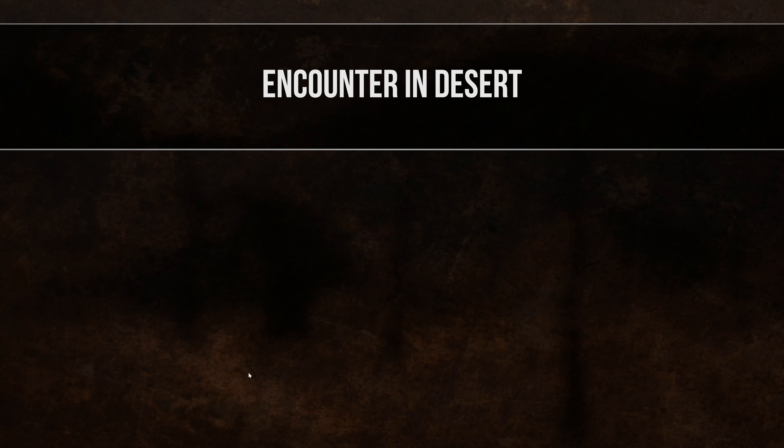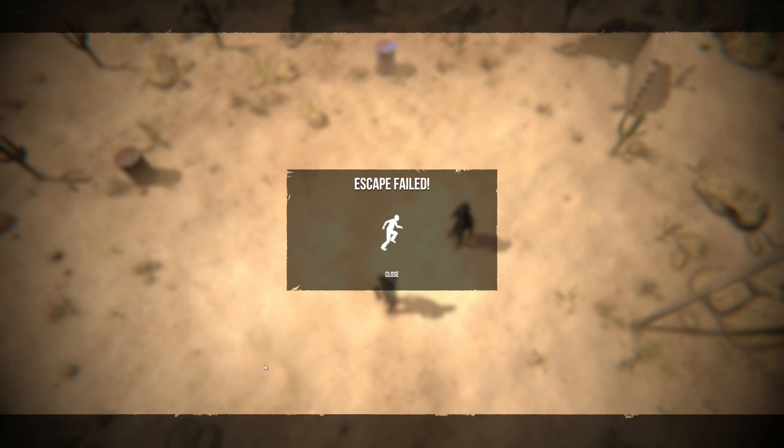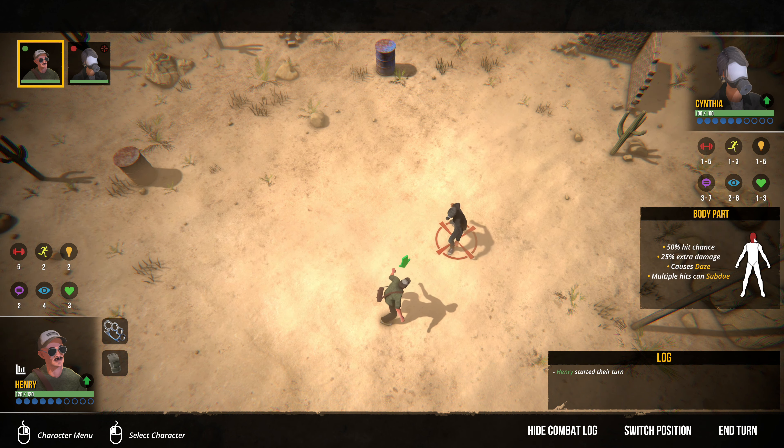We've got an encounter out on the road. Let's investigate it. The way combat works is you can choose a part of the body to attack and it does different things. You can reduce bleed damage with 25% less damage and it can cause broken legs — someone with two broken legs can't flee. This is a higher bleed chance that can cause winded, or you can hit him in the head with a 50% hit chance. 25% extra damage causes daze, multiple hits, and subdue. I think that is what we're going to do.